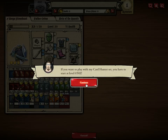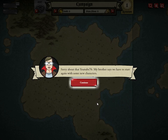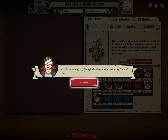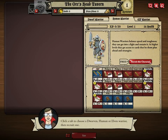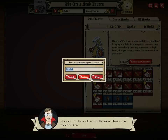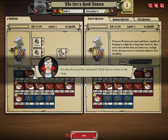This guy here is kind of a jerk — you have to start at level one. We have to start again with some new characters, so that was just pretty much like an intro. We have to pick our warrior — it's pretty much all the same so I'm going to go with a dwarf warrior.